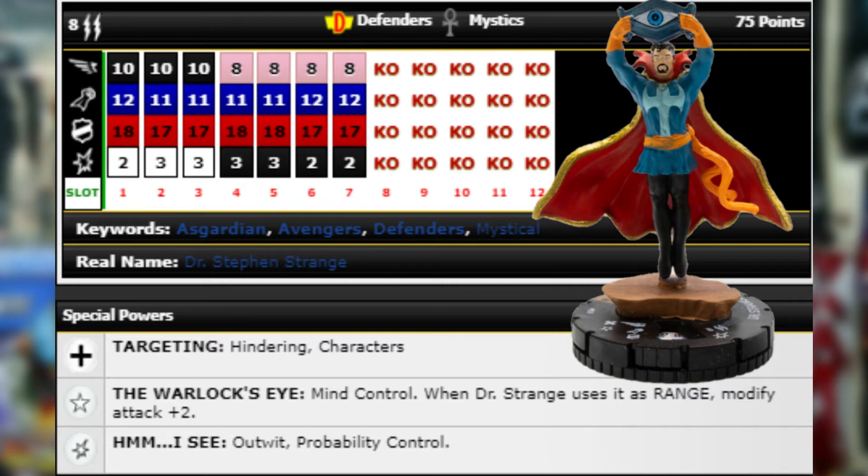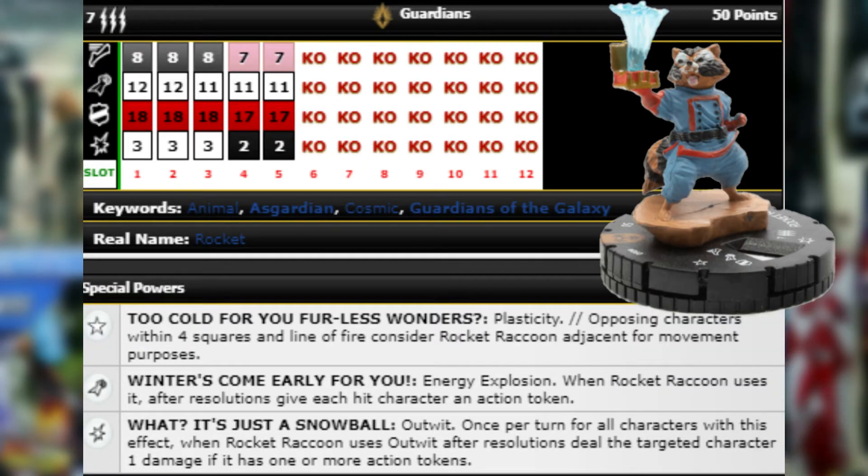Up next is number 60 Rocket Raccoon — probably one of the better chases, and only 50 points. He's got seven range, triple target, Guardians team ability so they can't mess with his stats, eight movement Running Shot, 12 attack, 18 with Super Senses, and three damage.